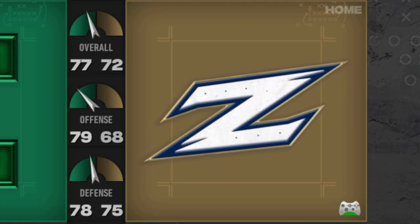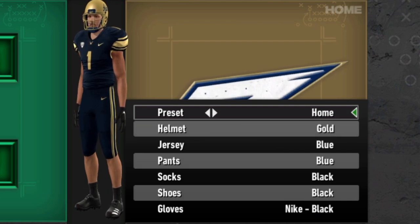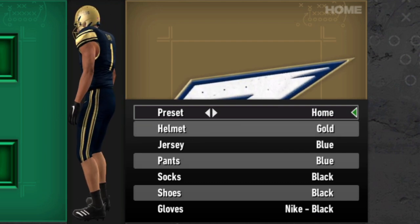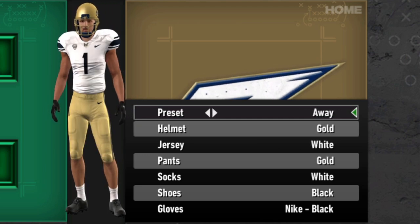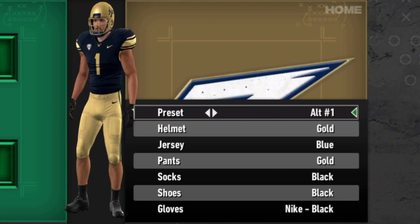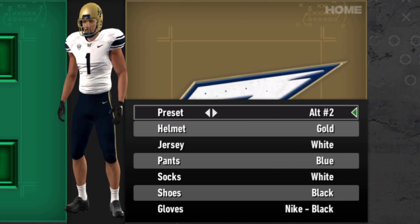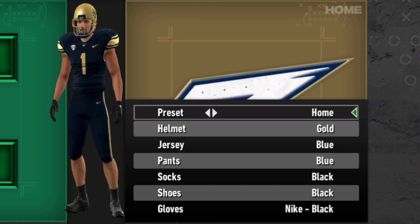As always, we'll go in alphabetical order, so we'll start with Akron. The Zips have a new look to them. I like it quite a bit, although some might say that it's just budget Georgia Tech — very similar indeed. Not the craziest amount of options, but they do have a few alternates, and it's a pretty clean look. Definitely better than the one they had in the base game.